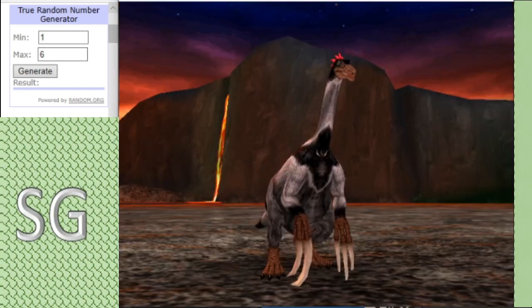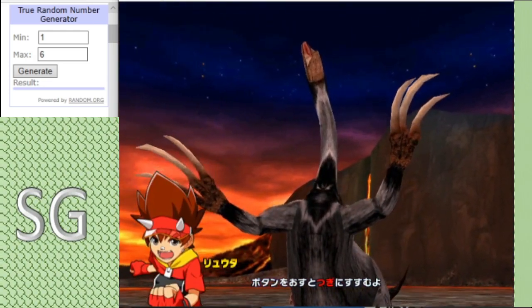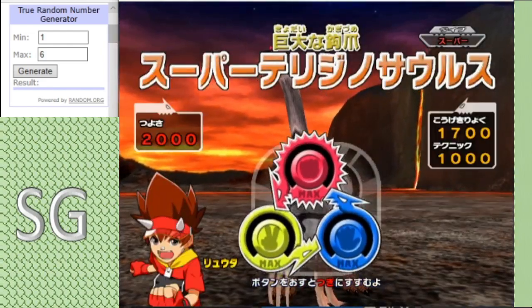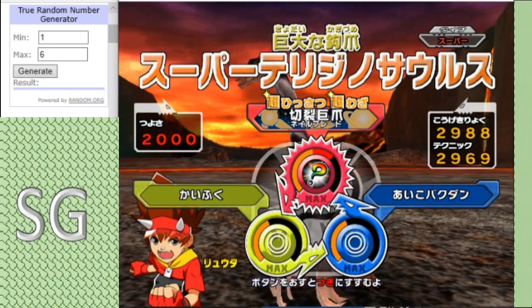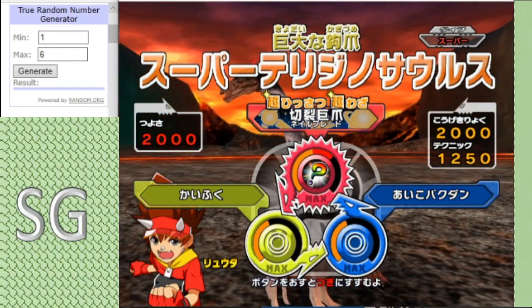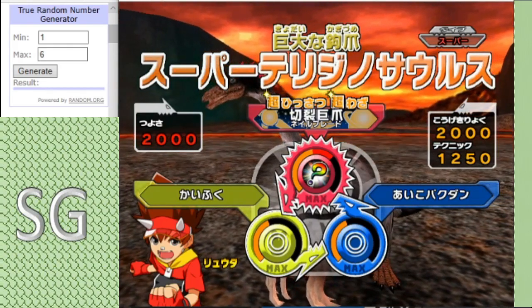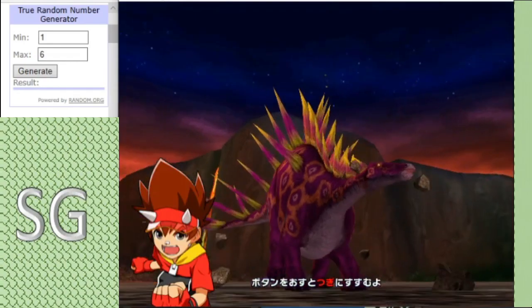Both of these two high caliber competitors squaring off early on. In the red corner for Louse, we have Super Phrasiosaurus, who boasts a move set of Claw Blade, Tie Bomb, and Light Recovery. We saw how well Louse did in the first match, but this will be the toughest fight he has.